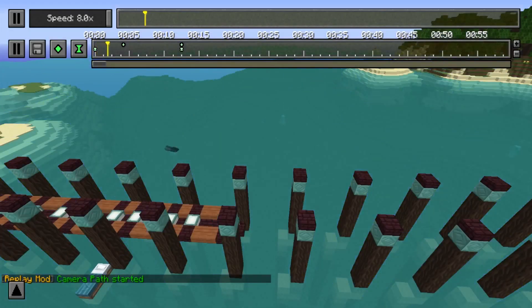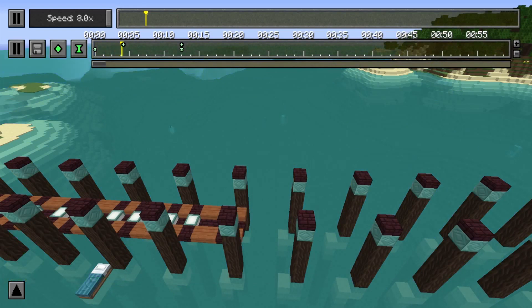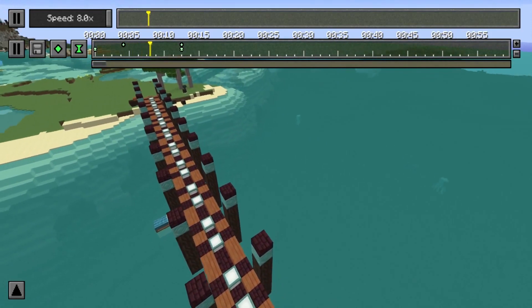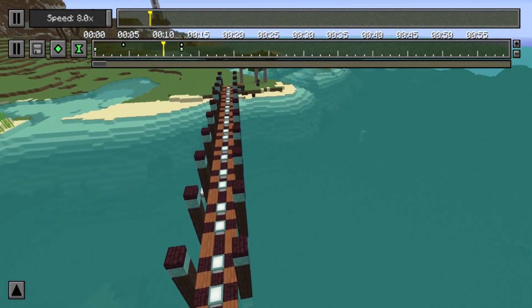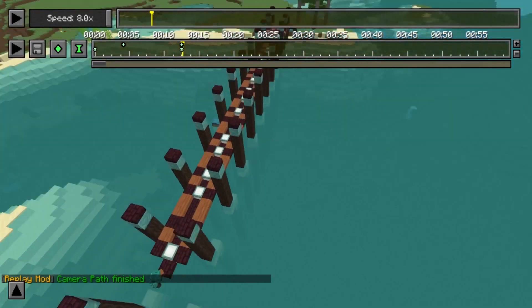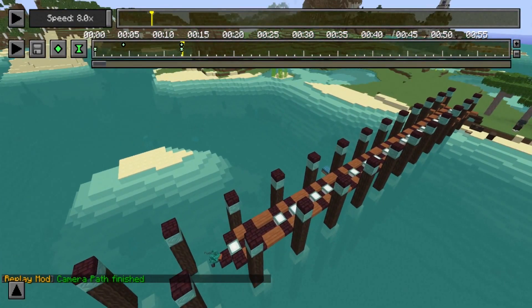If you hit Play Camera Path, it will then pan from the start point around to the end. Obviously this is a terrible pan because it was just a quick demonstration — usually you'd want your character in the pan — but that's literally how simple it is.